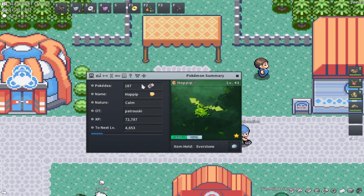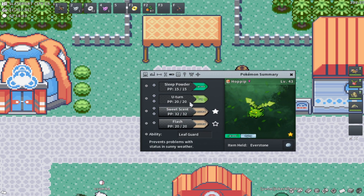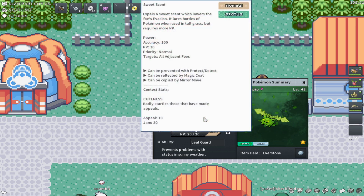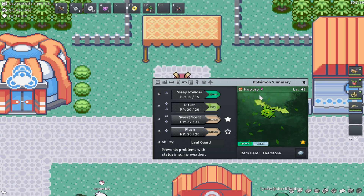You're also going to need a Sweet Scent user to get into those hordes to EV train efficiently. I highly recommend PP Maxing your Sweet Scent — you can buy a PP Max on the GTL for around $20k. Use it on your Sweet Scent, and it's going to give you two more Sweet Scents per time you have to heal at the PC, which is a pretty huge increase.